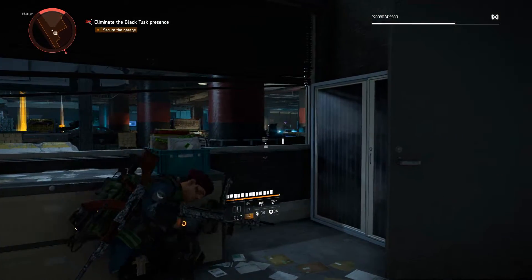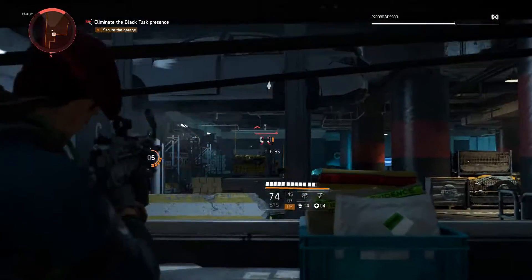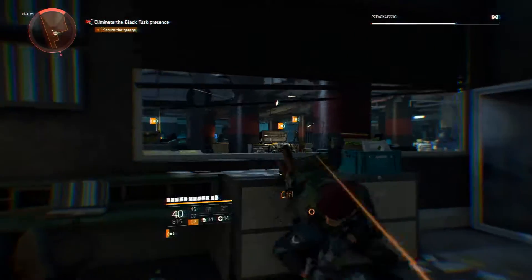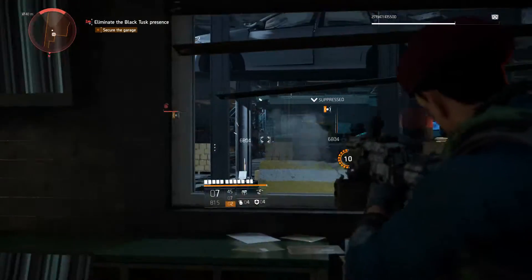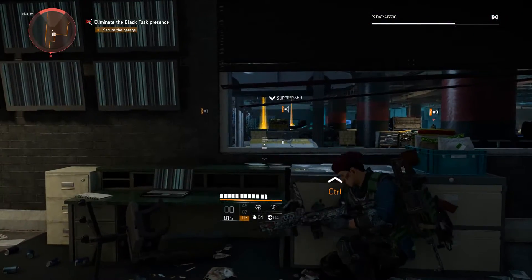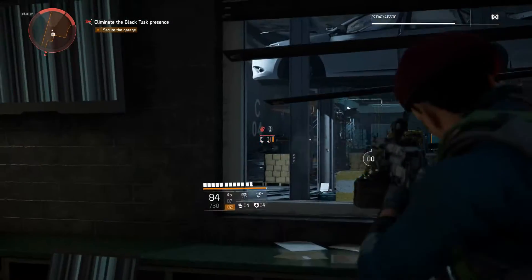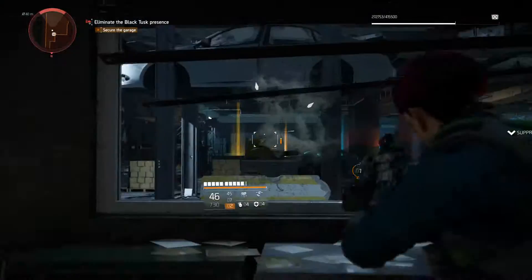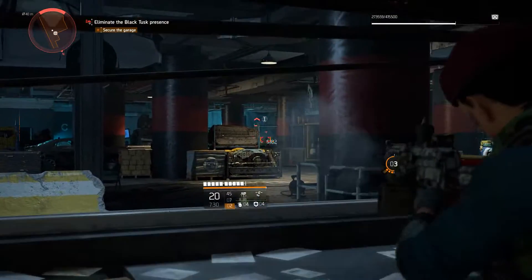They show you clearly on the map the requirement — the initial hard line you need to cross in order to enter — is 275 gear score to enter this stronghold. My character right now is around gear score 300; I'll show you a little bit later in this video, my gear score is 297. So I'm over-gearing the content a little bit.